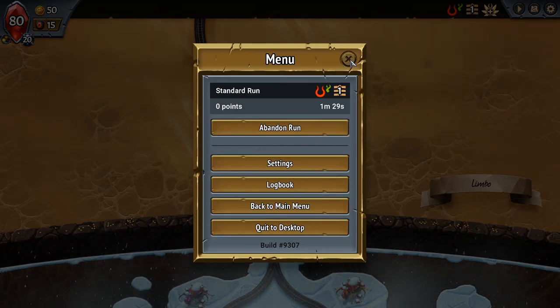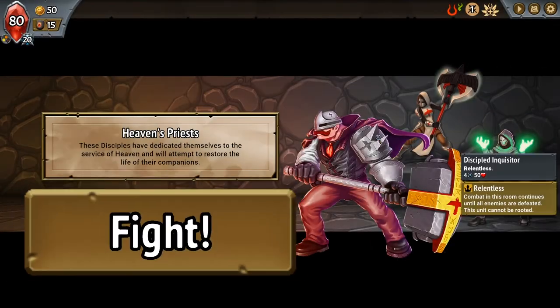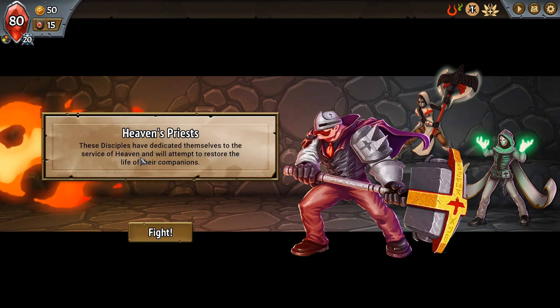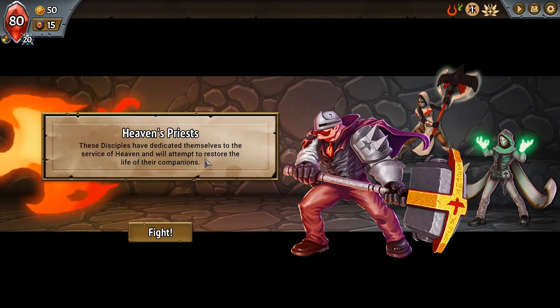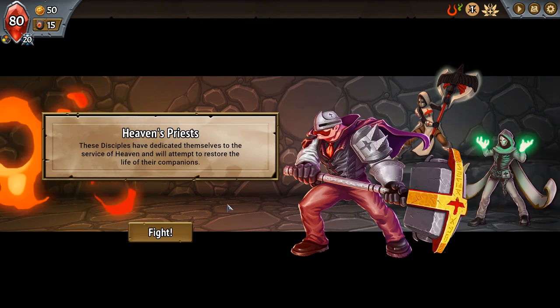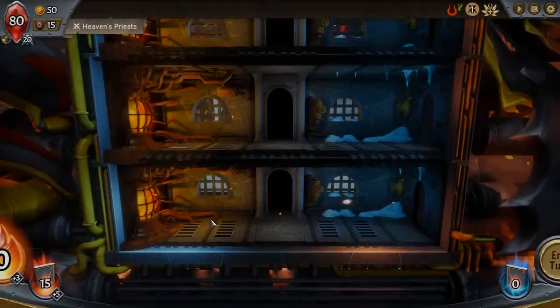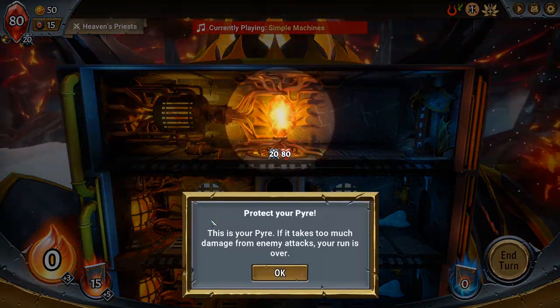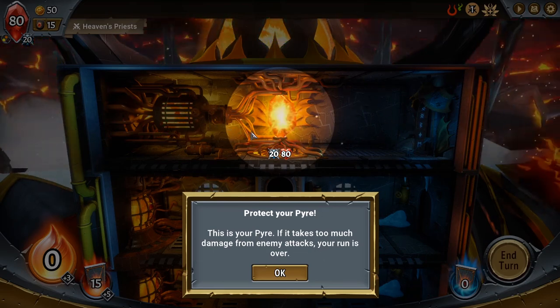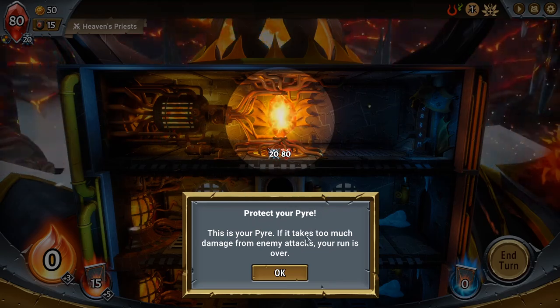Let's go ahead and get back into this run. I'm really excited about this — the colors, the presentation. Heaven's Priests: these disciples have dedicated themselves to the service of Heaven and will attempt to restore the life of their companions. I guess you're just using this as a tutorial. There are three different factions you can use, and they're all battling it out for the pyre. This is your pyre — if it takes too much damage from enemy attacks, your run is over. A roguelike where you do runs and try to do better each time.